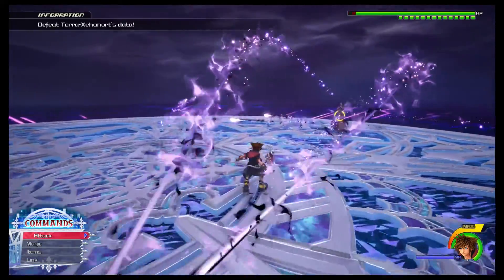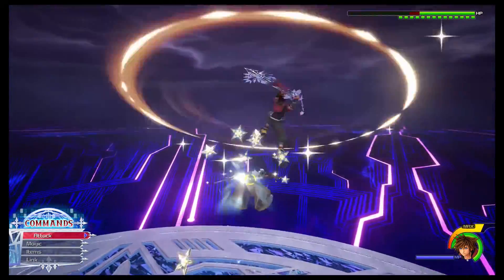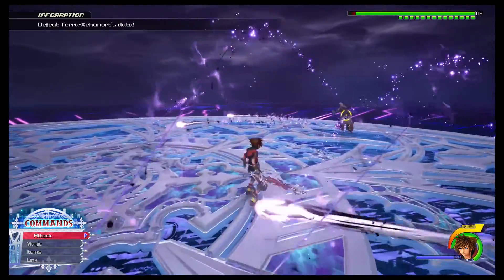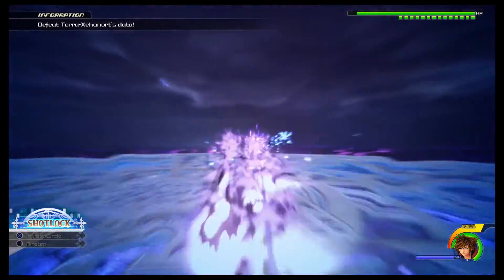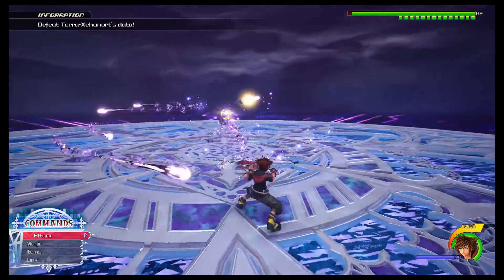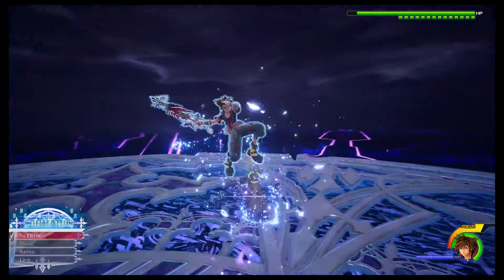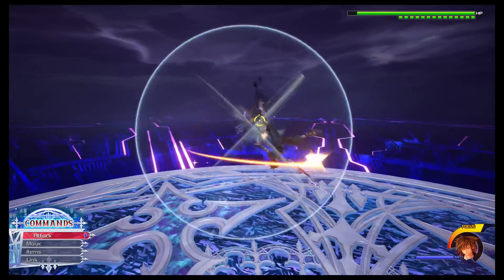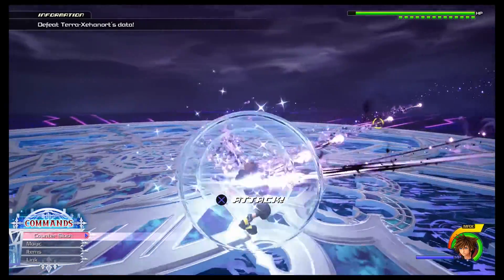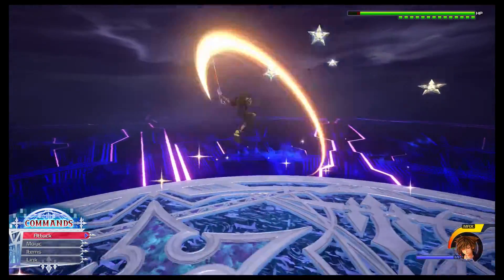All these projectiles that he shoots at you can be reflected right back at him. The best way to deal with this is to block the entirety of the first volley he sends at you, roll forward, block the second volley, and then as soon as he sends his third volley and you block the first one of those, air step to him and start your combo. The reason to roll towards him between the first and second volleys is because the first projectiles you reflect from his third volley may not reach him in time unless you close that distance, otherwise he'll teleport away from your air step and potentially body you.